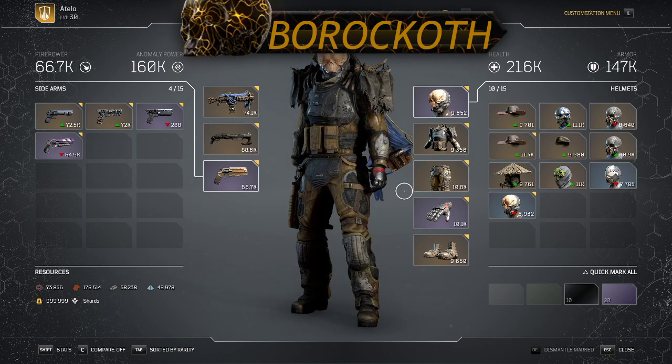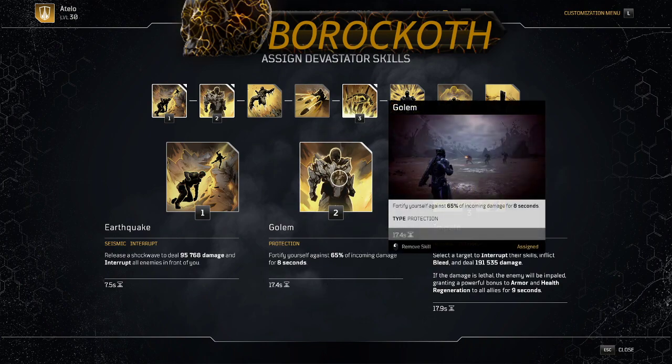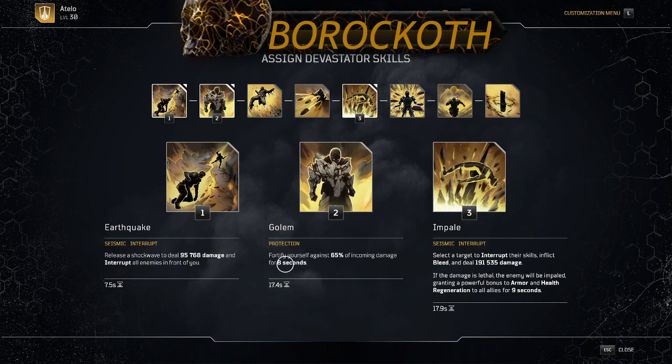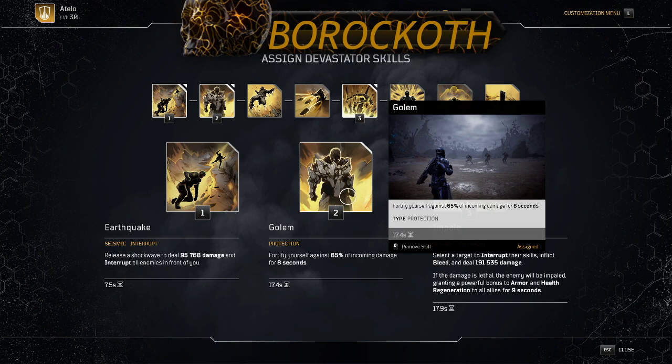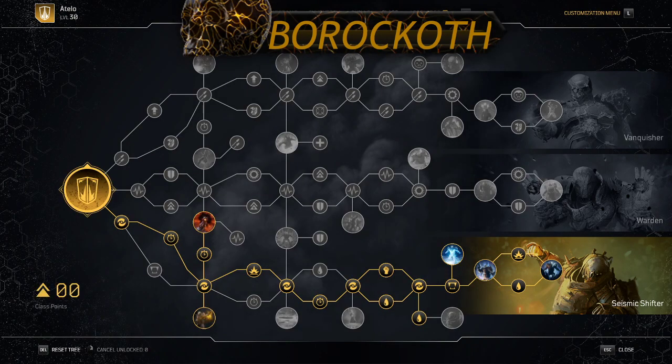Your melee is so important. The three skills we're running are Earthquake — it comes back pretty quick — Golem, and Impale. For Golem, you don't want to add too much duration because the buffs you get from the class tree work better with more frequent cycling. Impale doesn't need to be anything crazy — it's basically an execute tool.